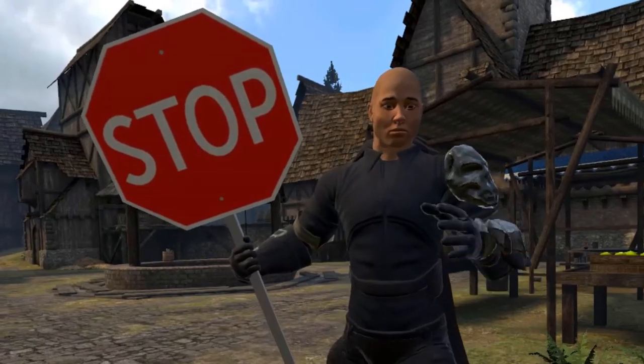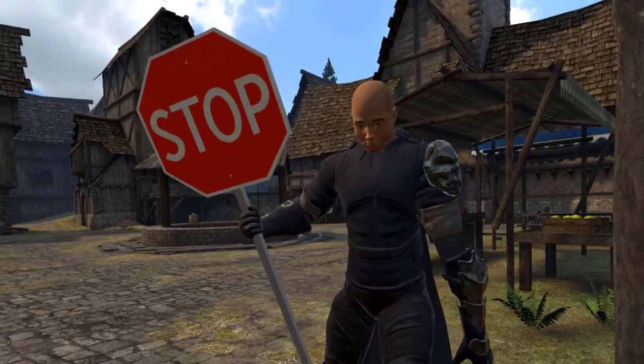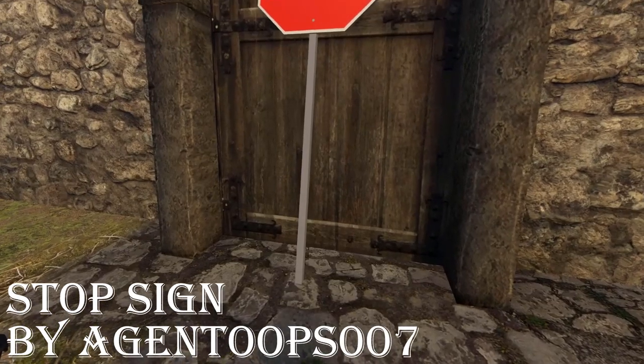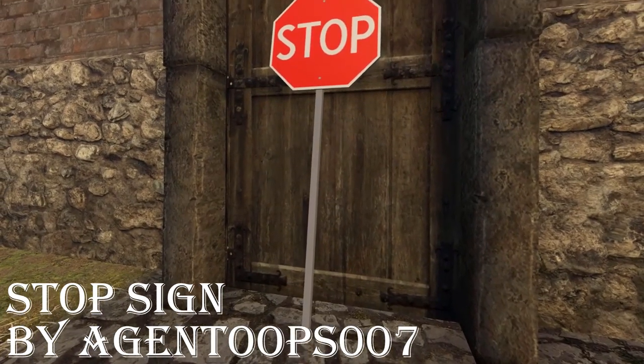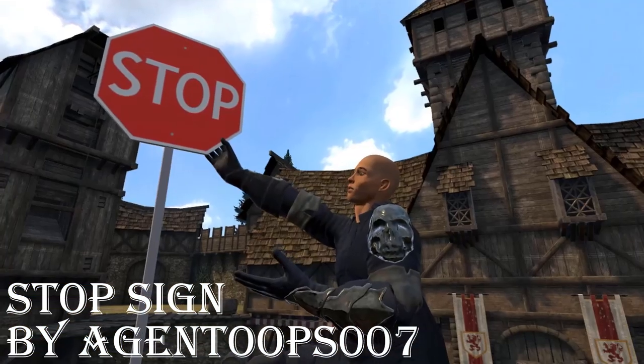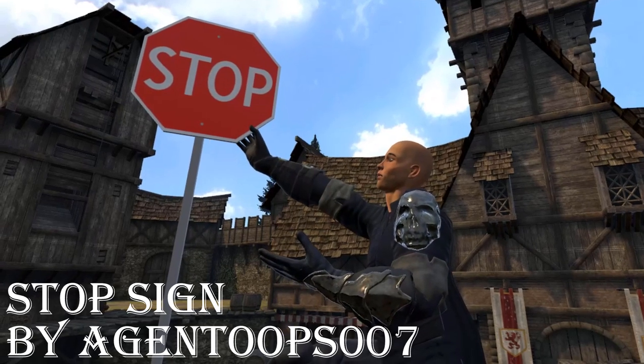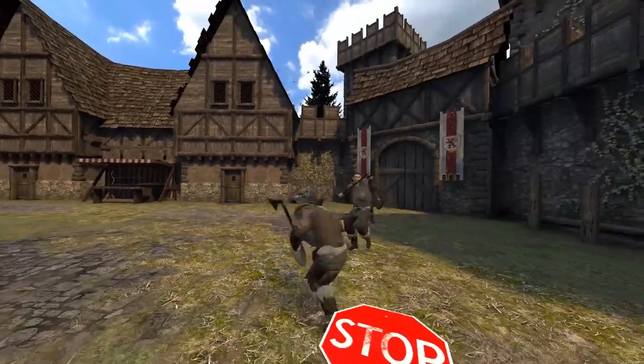And this — this is a Stop Sign by Agent Oops 007. Forget the handbrake; when things are moving way too fast, you've got to bring out the big guns. Meaning a whole damn stop sign — still attached to the pole.